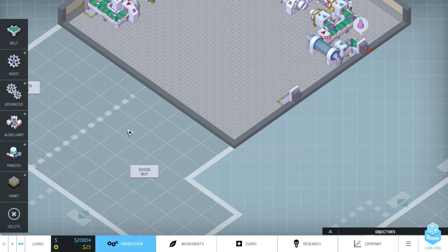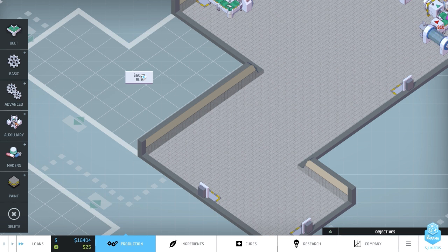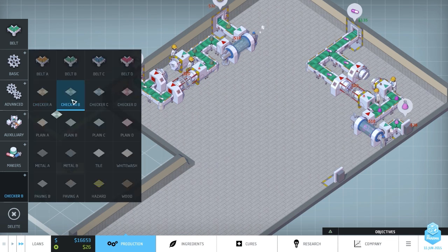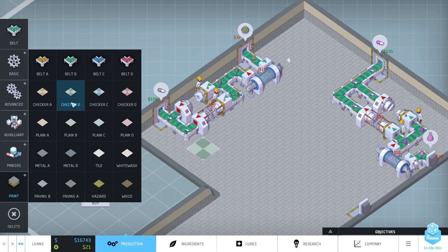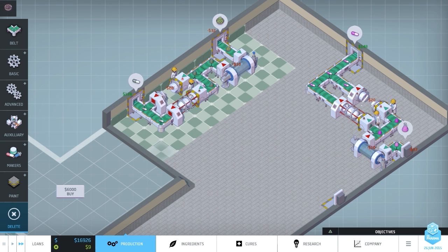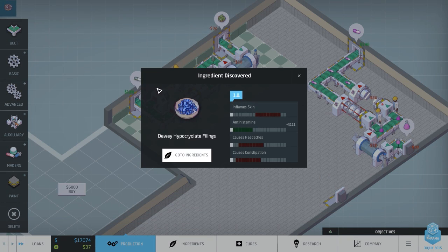We'll use the relaxants medication ingredient and hopefully go a little bit further. I'm not going to expand right now - it might be a bit too harsh financially. I could start painting the floor with different colored tiles - oh, that costs 10 each. We'll tile the area for making that drug - the Reflux No More. Research has just finished - it's an antihistamine, though not a very good drug as it causes headaches, constipation, and inflamed skin. If we upgrade it to level four we can then upgrade it to alleviates insomnia.